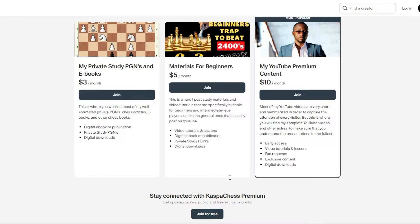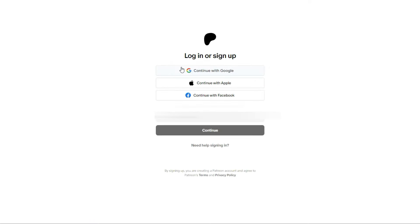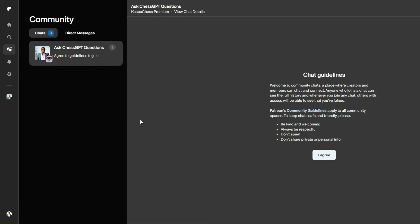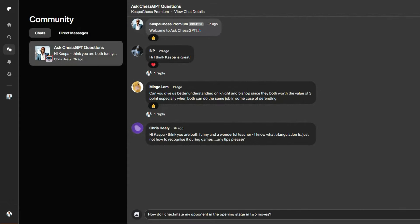Here's how to ask your first question. After clicking the link on our YouTube homepage and setting up your free membership account on our partner's Patreon page, go to the Community tab. Agree to the chat guidelines, then navigate to the AskChessGPT chat. Type your chess question, like this one.